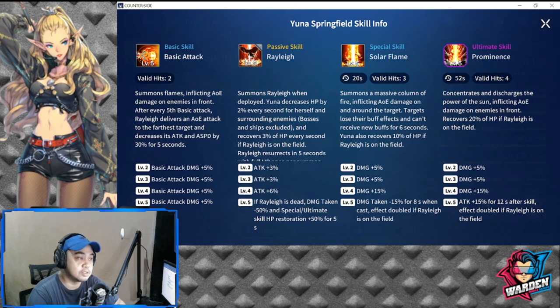For her passive skill, Riley is summoned when Yuna is deployed. Yuna decreases HP by 2 percent every second for herself and surrounding enemies — excluding bosses and ships — and recovers 3 percent of HP every second while Riley is on the field, giving her a net gain of 1 percent HP per second.